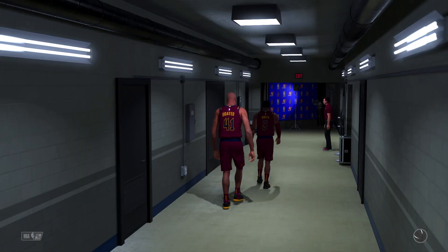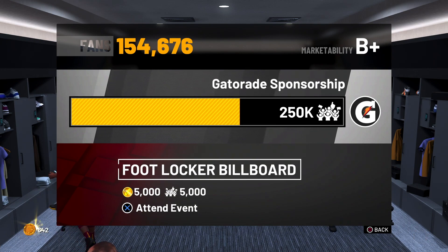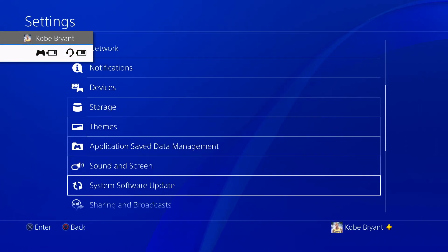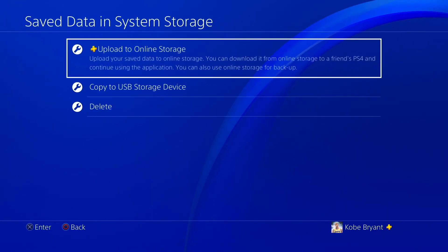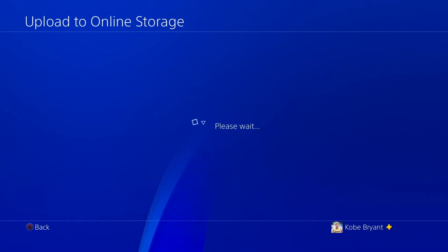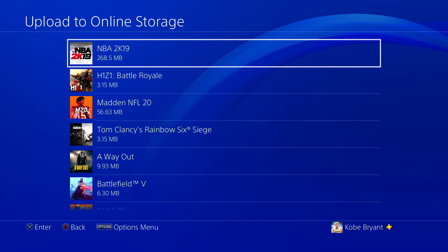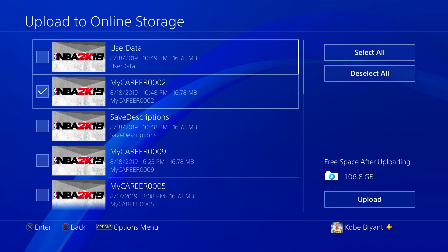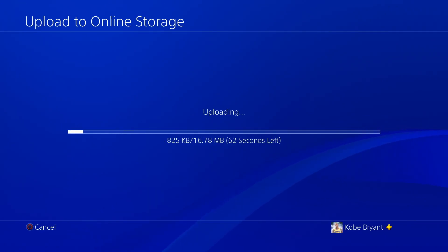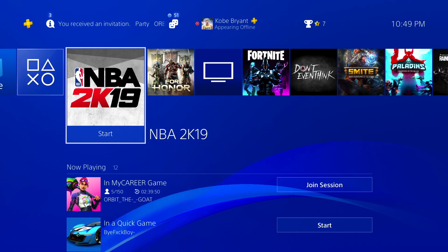Once your player is back in the locker room, check the endorsement — make sure it's the 5,000 Footlocker Billboard endorsement. Once you see that, quit to the Play Now screen. Hit the middle button on your controller, go into Settings, go down to Application Save Data Management, and close NBA 2K19. Then go to Save Data in System Storage and upload to online storage via PS Plus. If you have a USB, use the copy to USB option instead. Select NBA 2K19, select the most recent save file, hit Upload, Apply to All, and Yes.